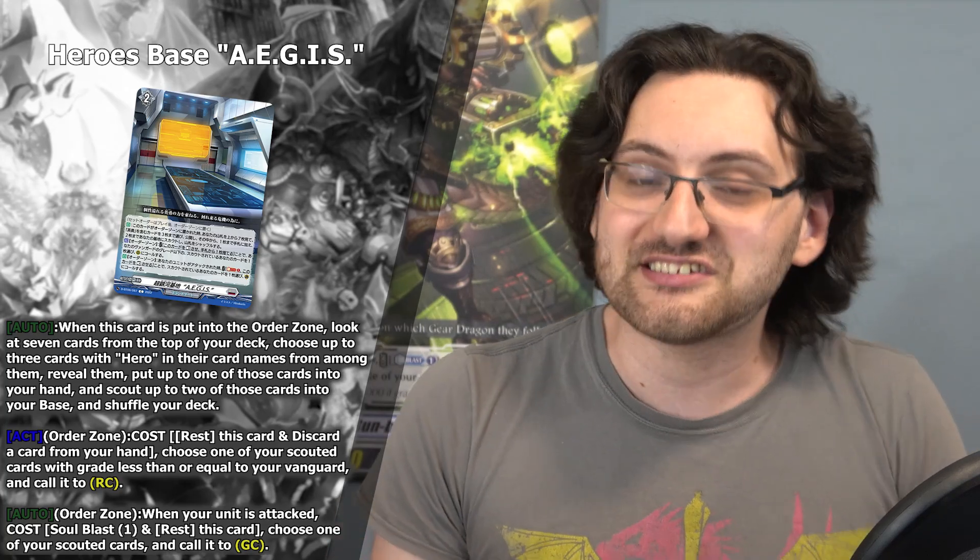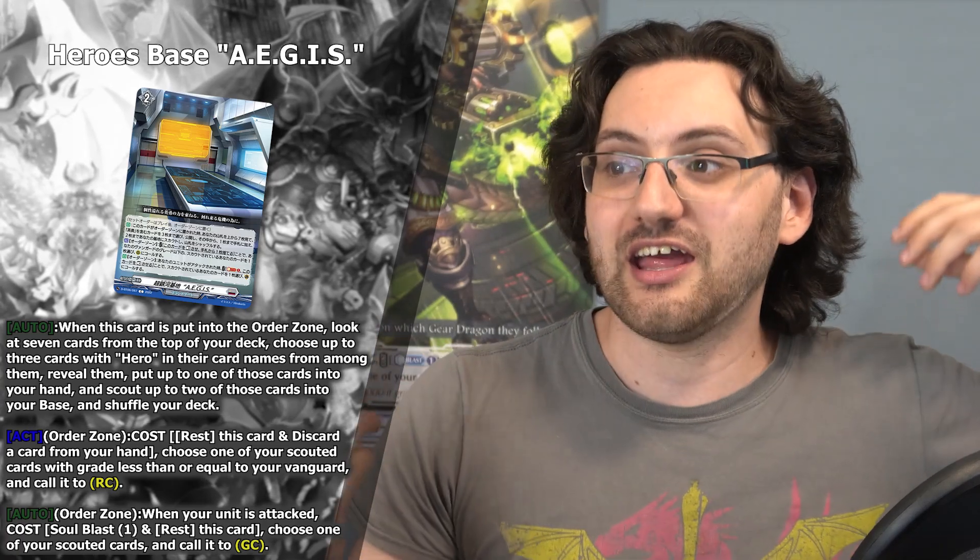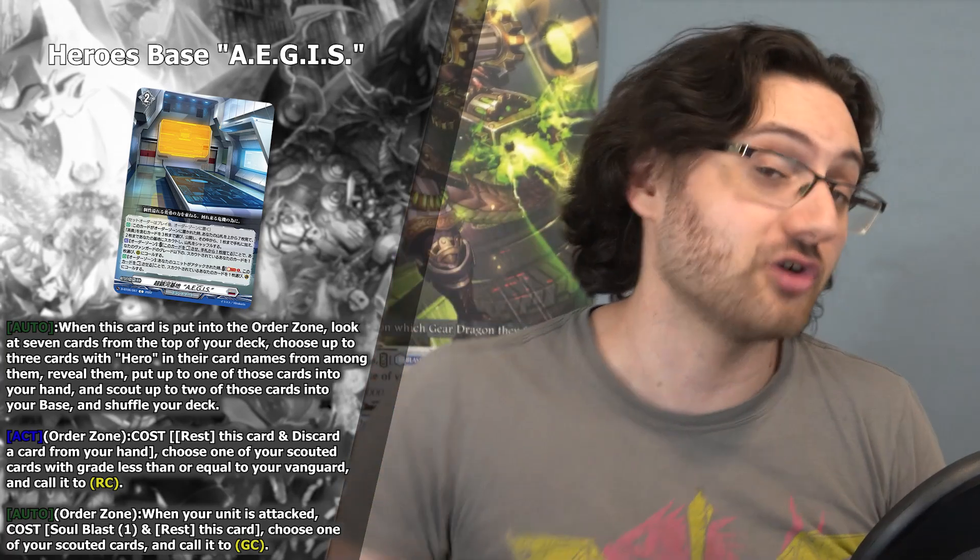This whole skill text tells you you want to play as many copies of this card as possible. Not only will you filter your deck more efficiently, you're also able to use this effect multiple times during a single turn, because the scout card pool is shared among these base cards. If you have four cards in your base, you can rest two to call to the field, and if the third is still standing, during the guard step you can rest it to call something to the guardian circle. I really like the design of these cards.